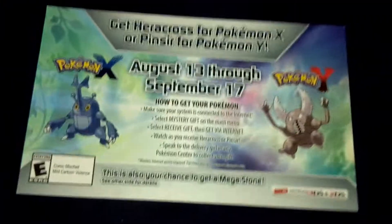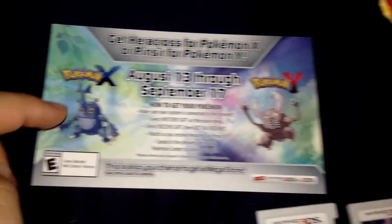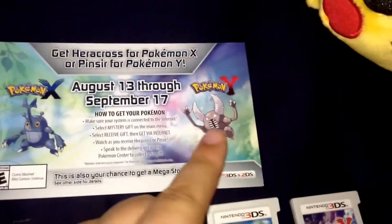You will need a serial code. You can get one at GameStop, and this is what the card looks like, and this is the back — you'll have to scratch for your code. You'll need this code in order to get the Mega Stones, and you can get either a Heracronite in your Pokemon X or a Pinsir in your Pokemon Y.